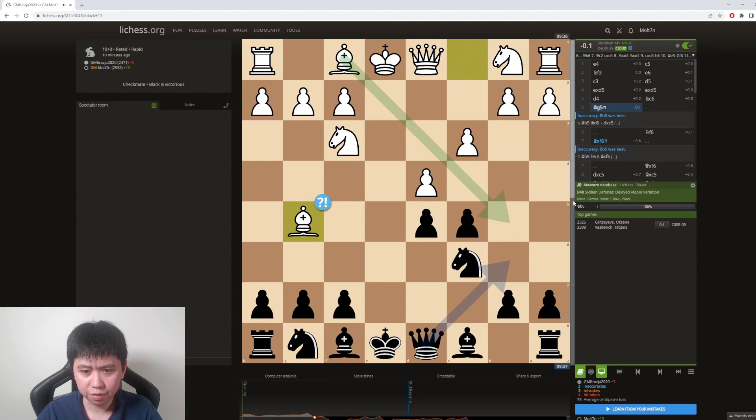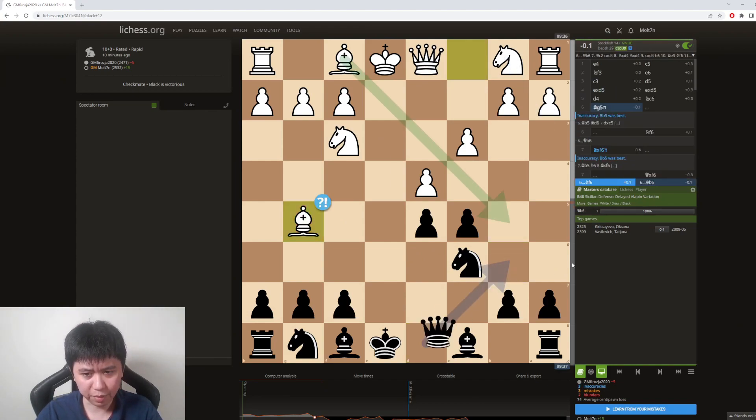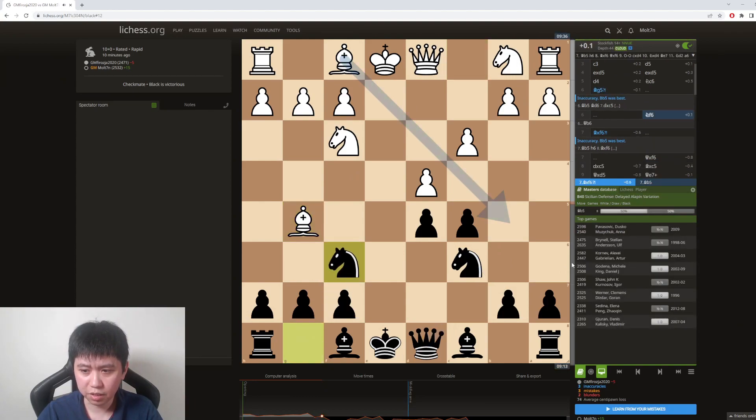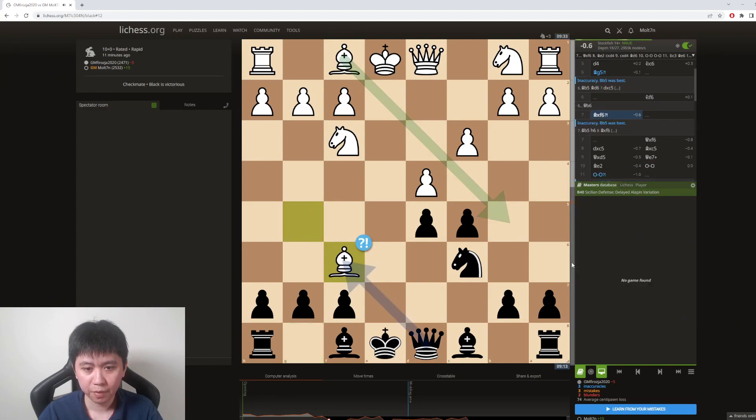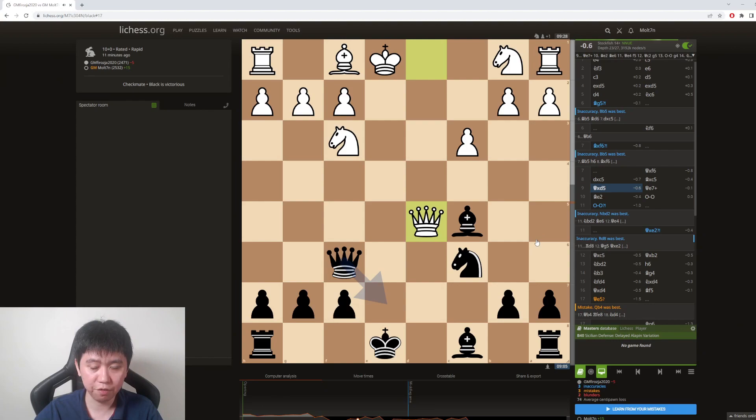After bishop to g5, queen b6 was a move I was briefly considering, but I wasn't sure what to do after it. I also feel like this bishop on g5 can be quite annoying in a lot of positions, so I felt the need to develop my kingside first. I walked into this pin but thought it was okay because we were transposing back. Apparently taking is an inaccuracy, so we do get a lot of compensation for the sacrificed pawn — I could feel that with the two bishops and extra development we might have something.